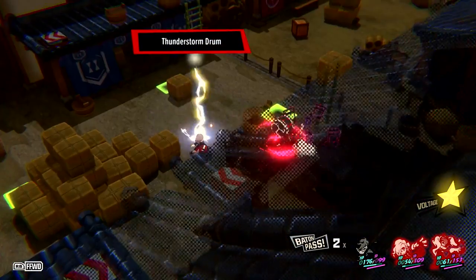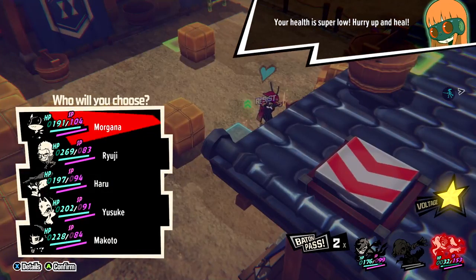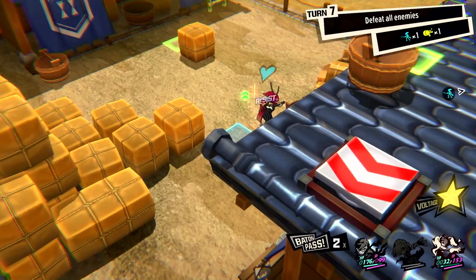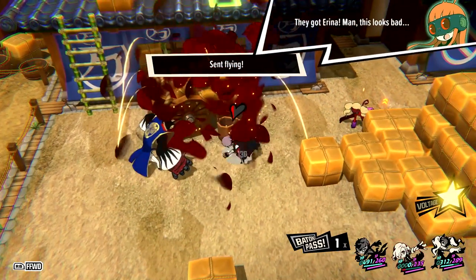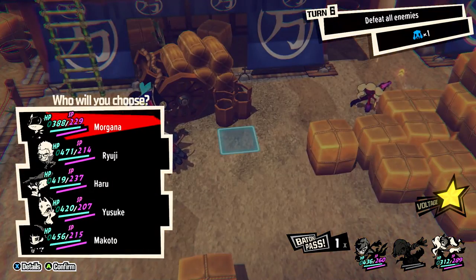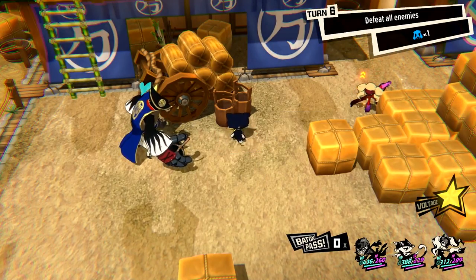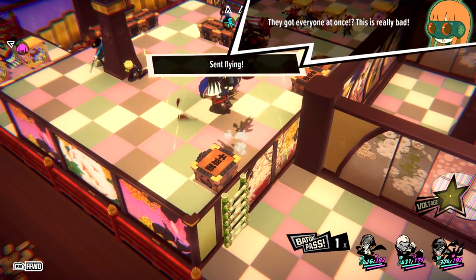There are five different difficulty levels to choose from in Persona 5 Tactica, and you can change them during the game at any time. Your difficulty level affects the amount of times you can use Baton Pass, among other things. If one of your comrades is caught off guard and KO'd, you'll be able to use Baton Pass to bring in one of your standby units. Easier difficulties will allow for multiple uses of Baton Pass, while harder modes only allow for just one.